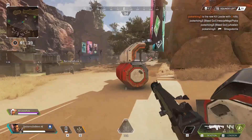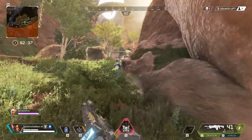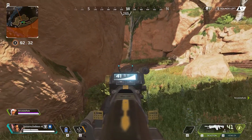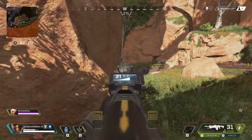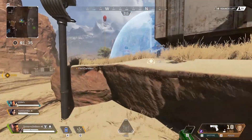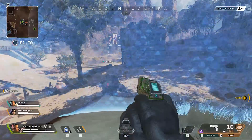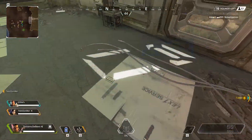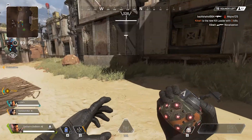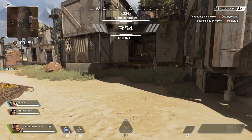The game is also unusual in that it only supports a three-player squad at the moment. There's no solo or duo play, at least for now. Another difference comes when you jump into a game — one of the squad members is selected as Jump Master, essentially a squad leader who decides where the team lands. Other highlights include the ability to use zip lines to dash across areas of the map, hot air balloons you can venture up to and glide across open ground, and the ability to call in airstrikes to deal death on enemy positions.